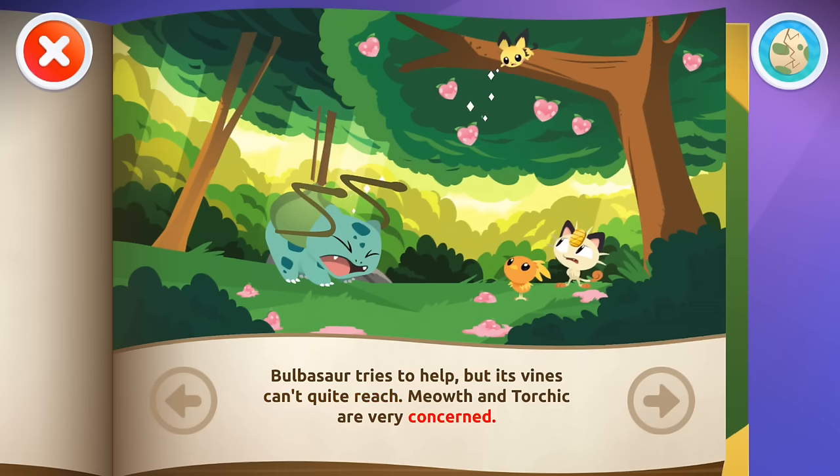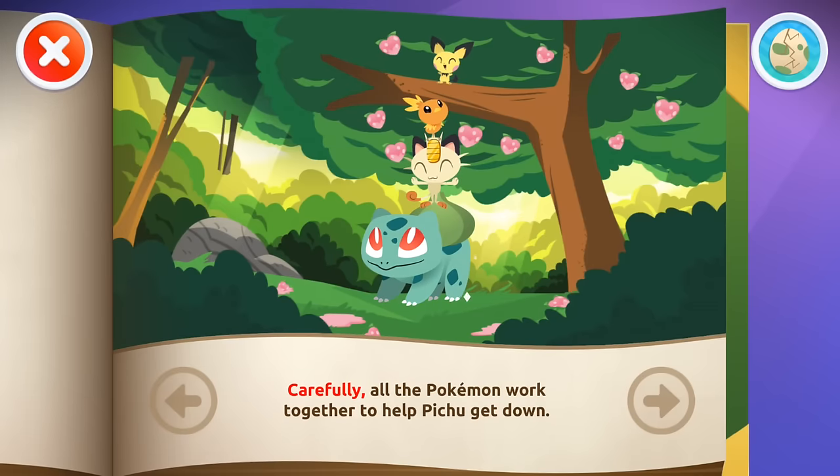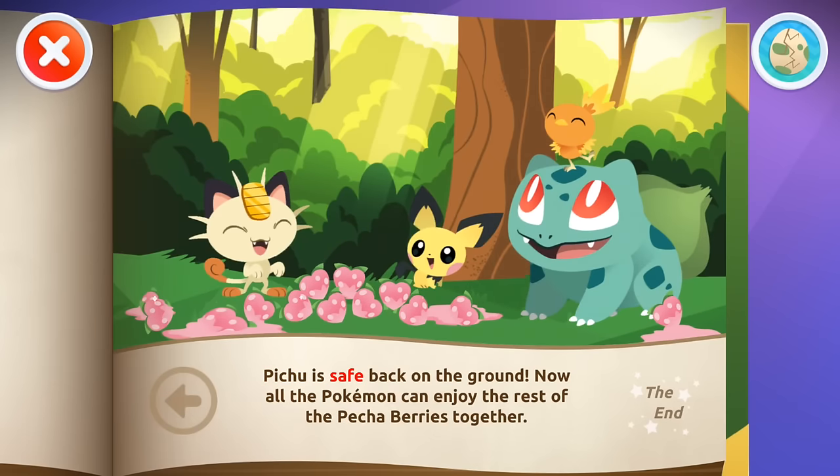Meowth and Torchic are very concerned! Meowth has a plan! If they all stand on one another's backs, they can surely reach Pichu! Carefully, all the Pokémon work together to help Pichu get down! Pichu is safe back on the ground! Now all the Pokémon can enjoy the rest of the Pichu Berries together! The end!